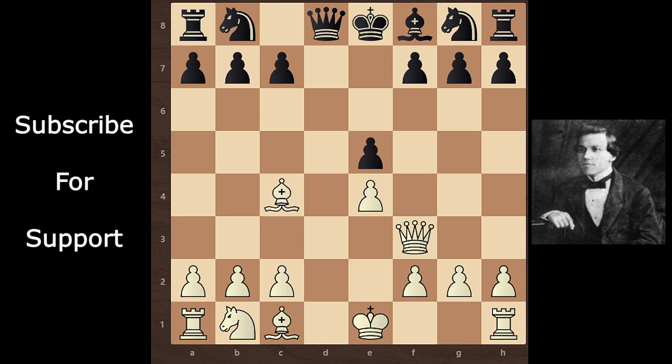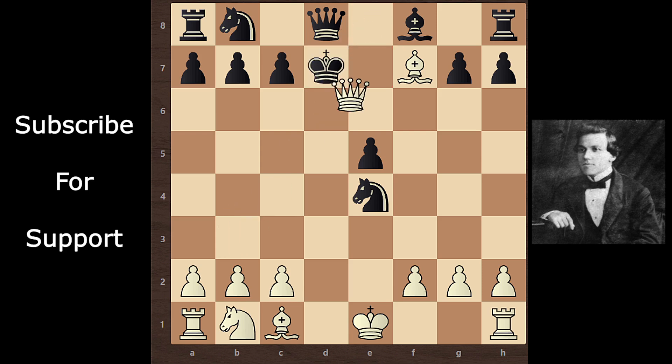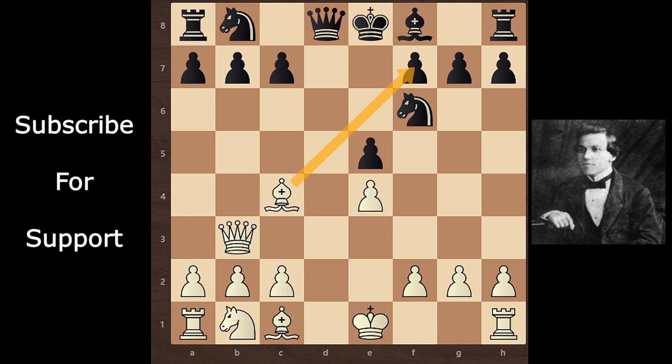D takes e5, bishop c4, knight f6. Here Paul Morphy moves his queen to b3 and leaves this pawn. But black can't take this pawn because bishop takes f7 comes, and then king moves anyway — checkmate comes in one move. And if king e7, then also queen d6 is mate. So the threat is bishop takes f7.